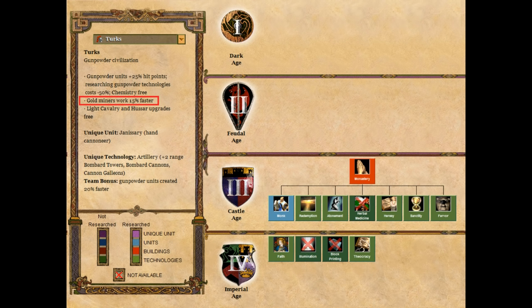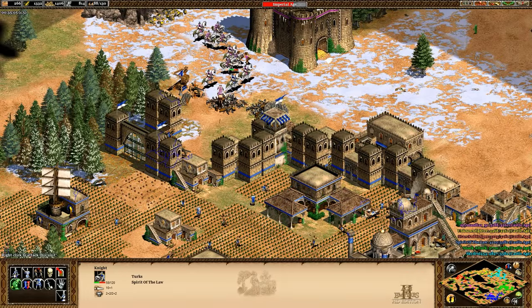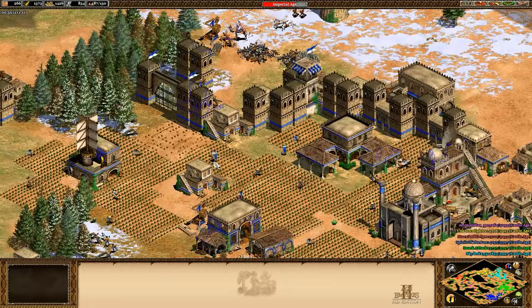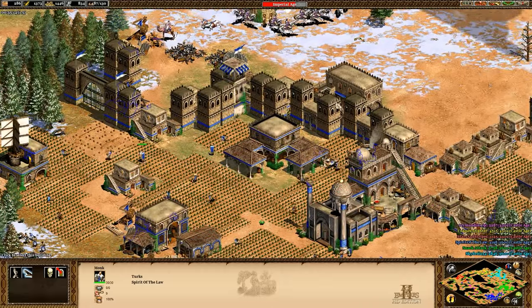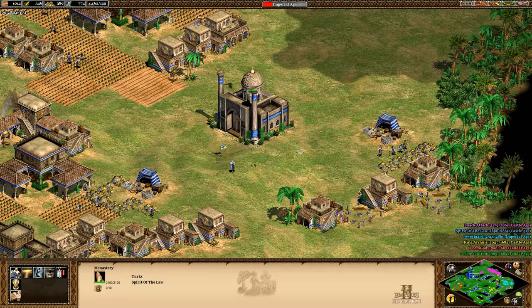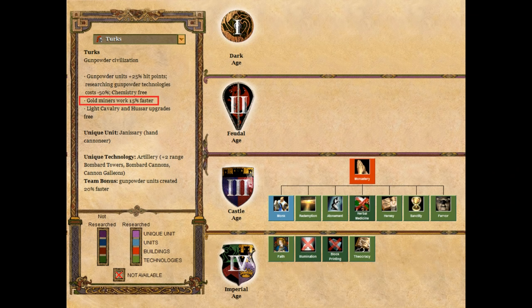For monks, they're a good option against knights as an alternative to camels or spearmen. If you're not going for Janissaries in castle age and heading straight for imperial age, consider a monastery instead of a castle to stay off stone a bit longer. Monks are a nice counter to knights especially since you don't have pikemen, and relics will help your late game a lot. The monks are missing the plus 3 range and plus 50% regeneration speed, so they're mediocre, but still worth using.